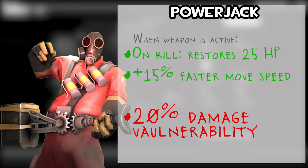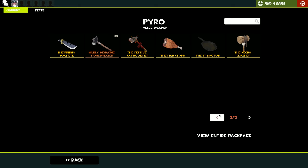The Power Jack gives 15% faster move speed on deploy and 25% health restored on kill, but you take 20% more damage when using it. And that's all the weapons.